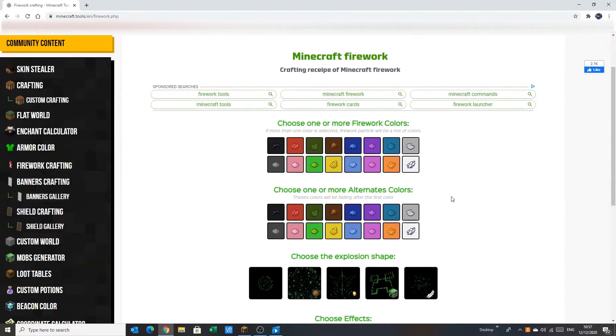Now when you're here, this is where you pick your customisable firework. You can pick all the colours. If you want your firework just to be blue or cyan, pick that. If you want it just to be red, pick that. If you want your firework to be yellow, green, and blue, pick all those. So pick the ones you want your firework to be. If you want the multi-coloured one, you're going to have to click every single one of them, like this.